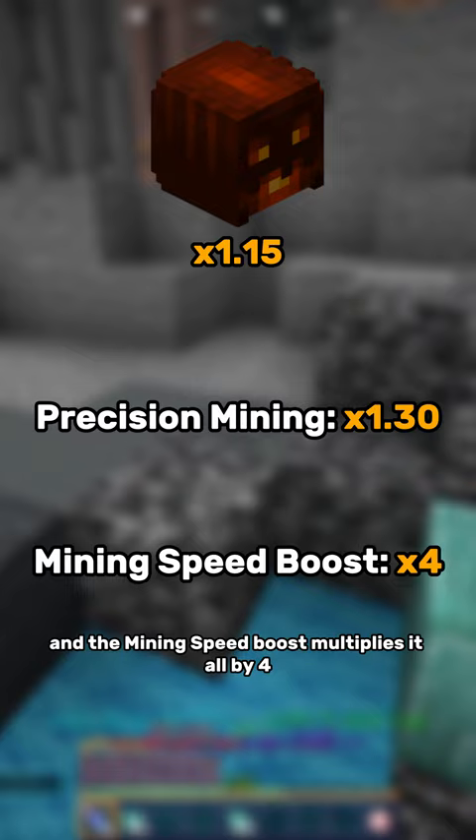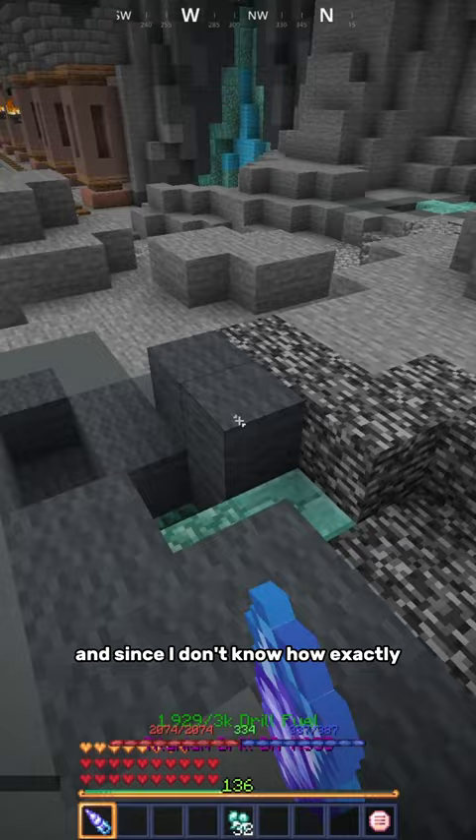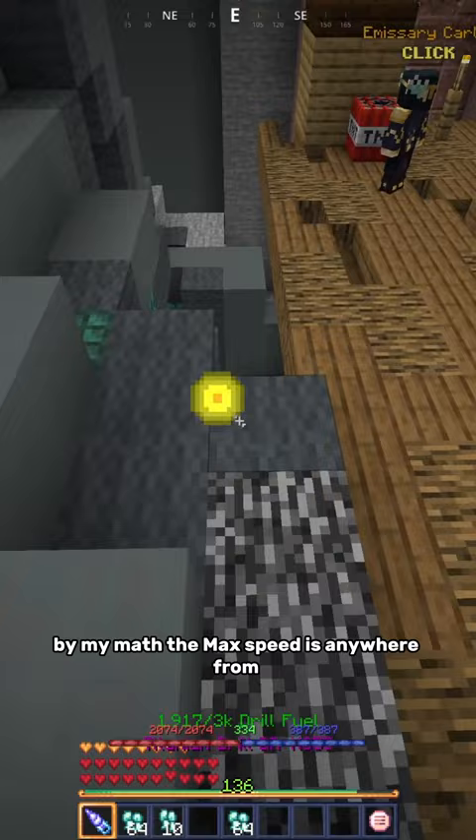Because the multipliers are weird and don't apply to certain items for some reason, every source I looked at disagreed on the max mining speed, and since I don't know exactly how the multipliers apply, I can't give you a straight answer. However, I am able to give you a range. By my math, the max speed is anywhere from 46,000 to 47,500.